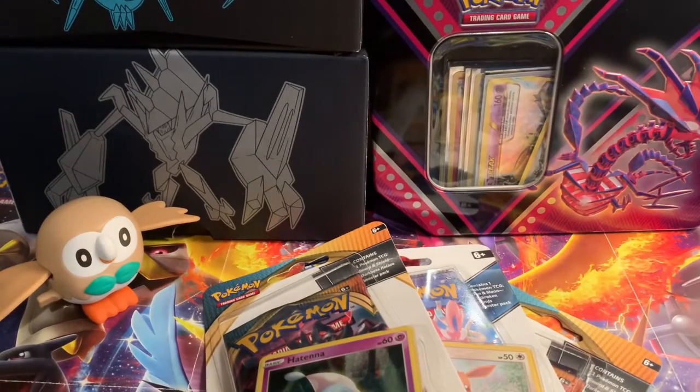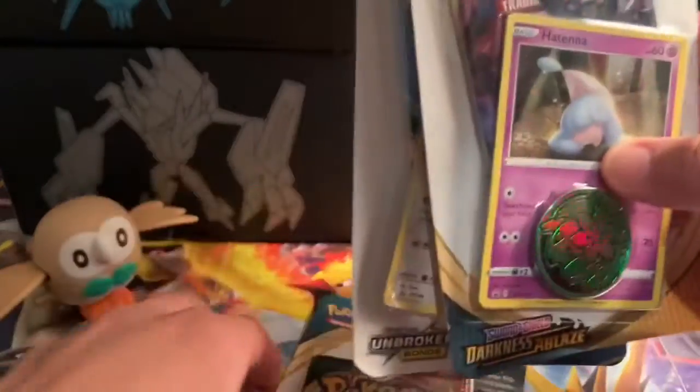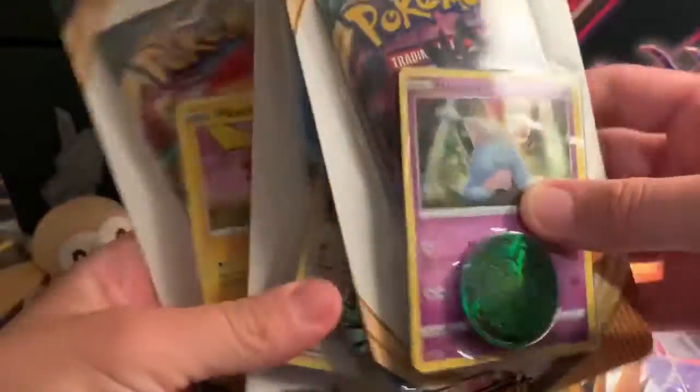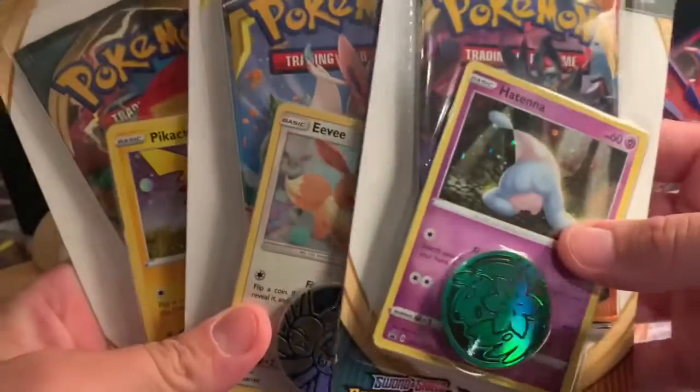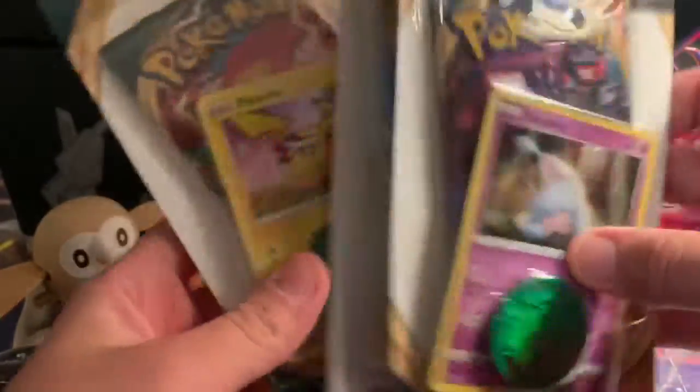Welcome back guys, it's your boy Double-A Pokemon and it's your girl Amanda, and we're bringing it back with another video. In today's video we got some check lane blister packs — comes with the pack, a holo, and a coin. Pretty cool! Without further ado, let's crack into it.